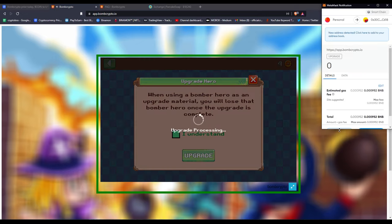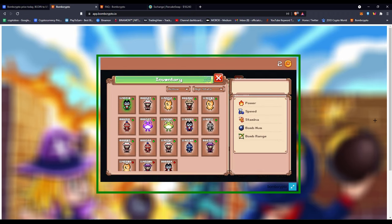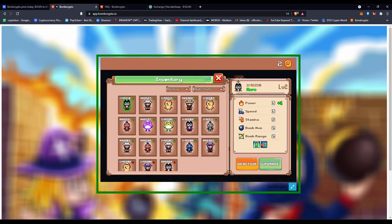I want to pay for this because this rare only has power three and I want to push it to four. I'll click upgrade, pay the small gas fee, wait five to ten seconds, and the transaction will be done — they charge two BCOIN for this transaction and I'll have my level two rare. Upgrading heroes boosts the time your game completes and makes things more optimal because higher power means more damage to chests and rocks.